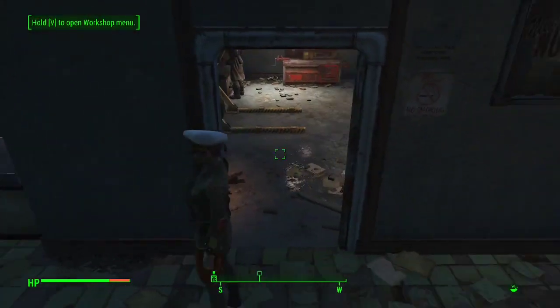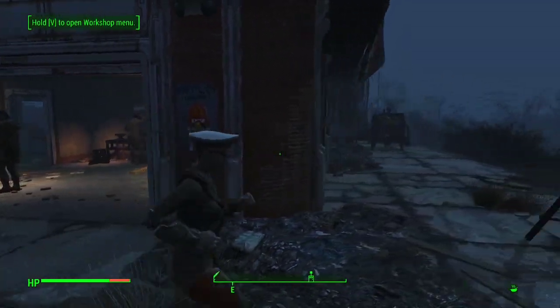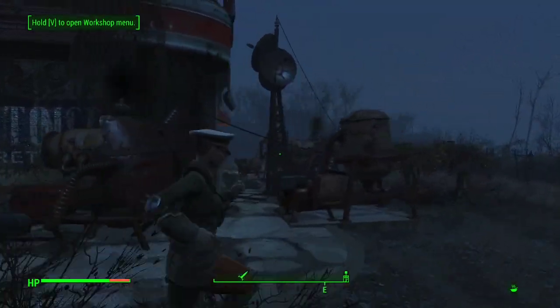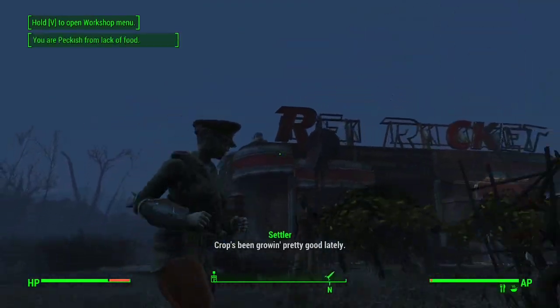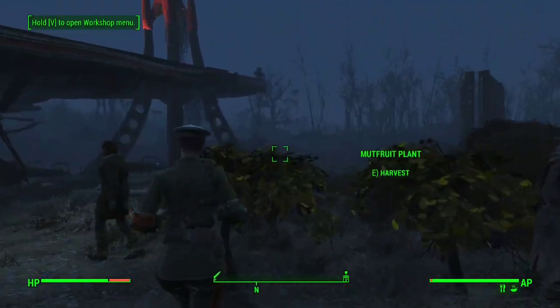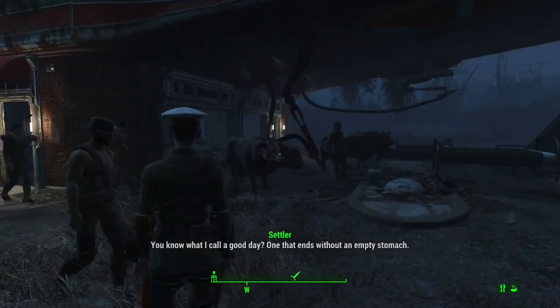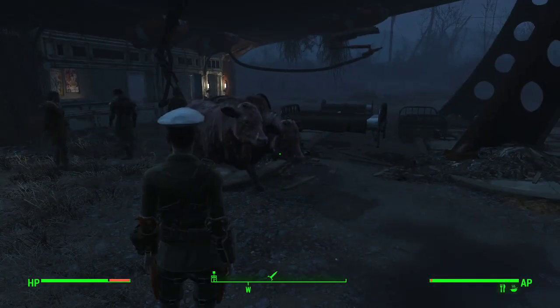We've kind of just set it up to make sure it has as many beds as it needs — they're covered, good enough. We've got a nice little crafting station that just came with the place. We set ourselves up a decent amount of power sources, a radio beacon, and some defenses up top — you can see all of those turrets, and some over there too. We set up some guard posts, assigned some guards, and made sure everything is properly set up.